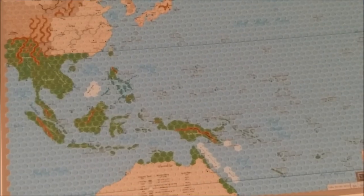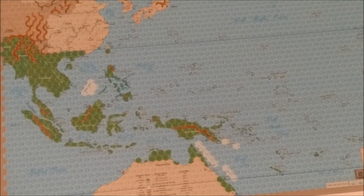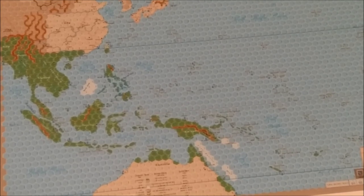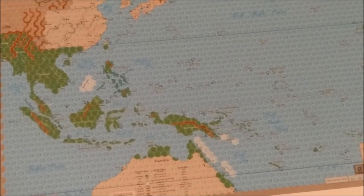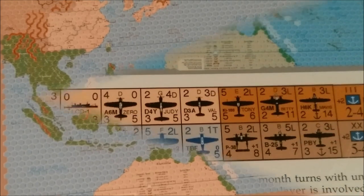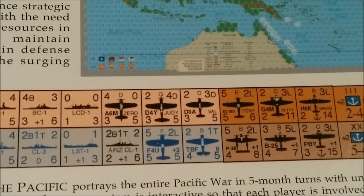The back of the box also gives you a representation of the map and of the various areas in which the game will be played upon. It also gives you an example of some of the counters which you'll be using to play the game.